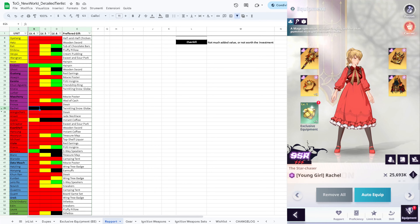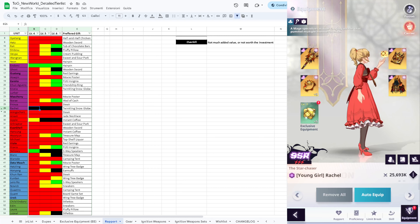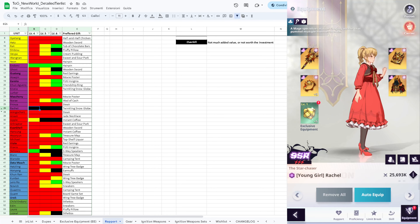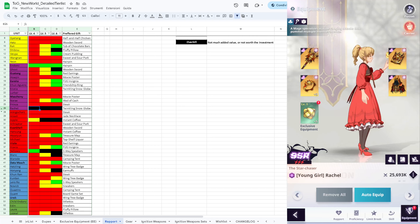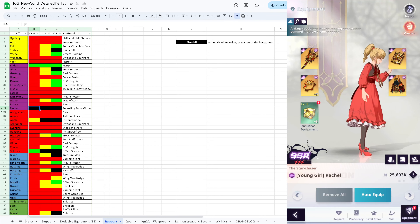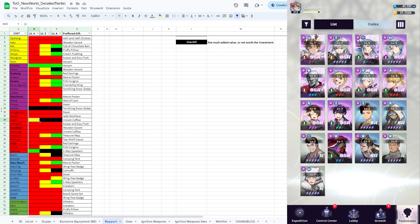You can't use her as a sub DPS because she'll redirect the damage she takes to the main carry, which you don't want, and she'll also steal energy from your main carry. So I would avoid using her. But if you really want to, treat her the same as all other DPS units - take her to level 6, otherwise she's pretty much useless.